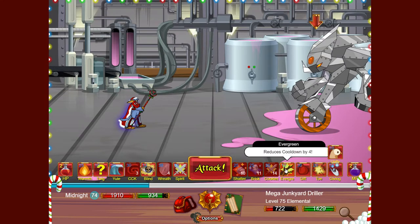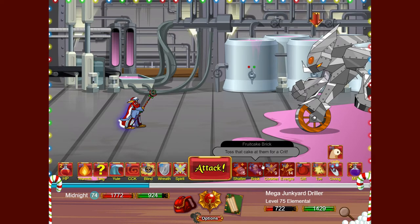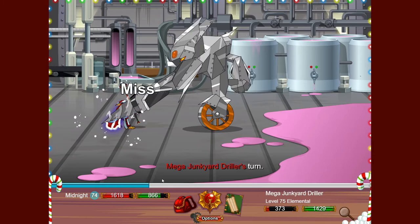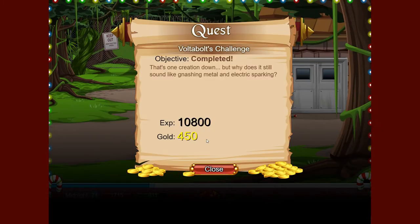There's a skill that reduces cooldowns by four — it has a very weird animation. It Delivers a Shocking Surprise, which does a random effect either on the enemy or yourself; getting a damage increase from it is really good. There's also another multi-attack, which means you can chain unlimited multi-attacks — that's pretty useful.